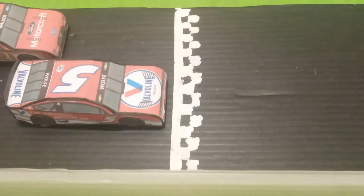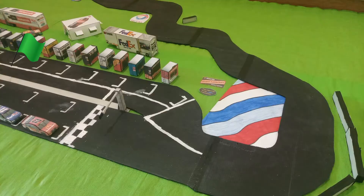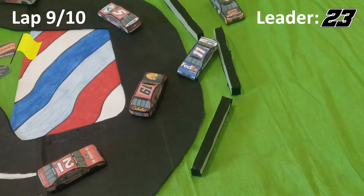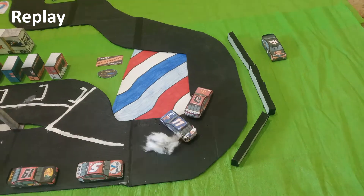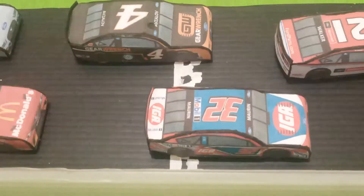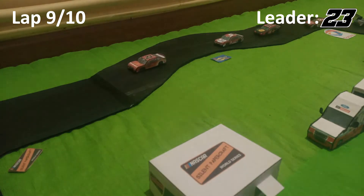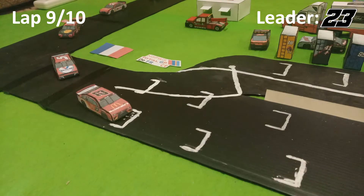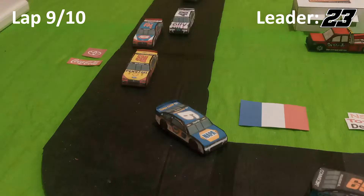The 23 will lead them back to the green. The 11 tries to make a move but spins — I guess that was not ideal with these new cars. The 23 is pulling away from the pack, and the 11's got himself going straight again. The 22 has moved on the 32 for position and the 48 is taking advantage.